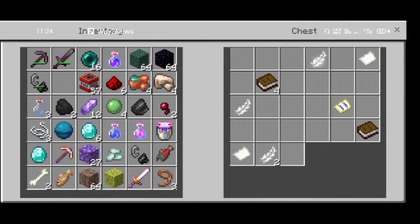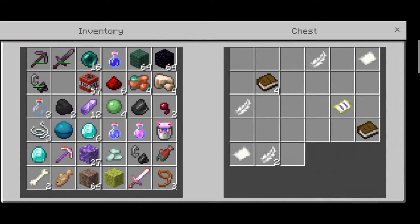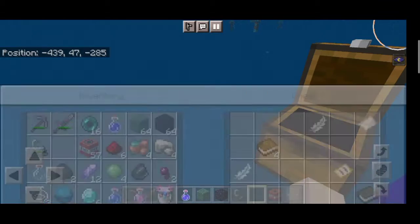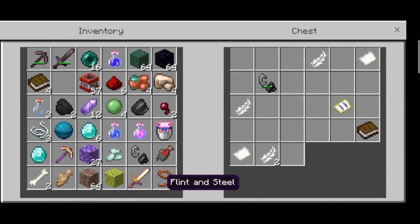Oh my god, there is a book which I don't want to study. And there is a nidhi map — it's a map for the treasure! We should check the map for the treasure. We remove the flint.